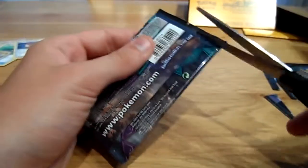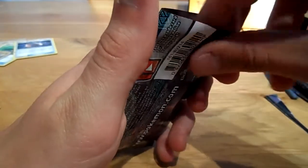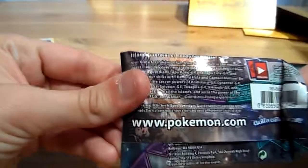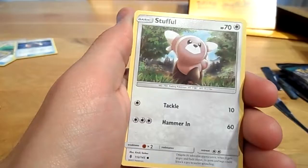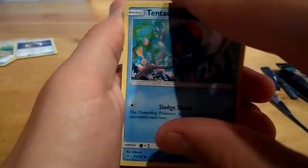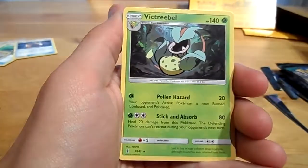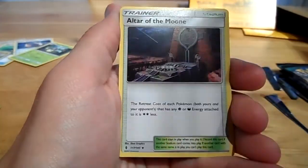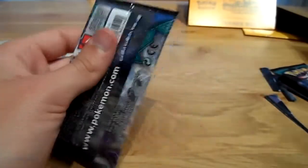A Ninetales pack — let's see what we can get out of it. Push the guards down, front and back, and easily remove the guards. Starting with a Cottonee, a Sentret, a Stufful, a Tentacool, a Helioptile, a Reverse Probopass, and a Victreebel. Also Fighting energy, Altar of the Moon, a Jolteon, and a Tentacruel. Some decent normal cards but no special cards so far.